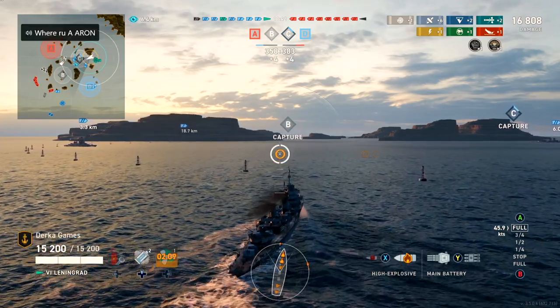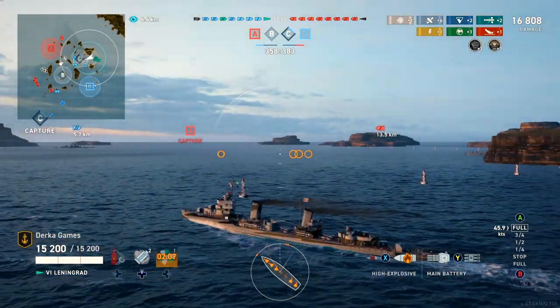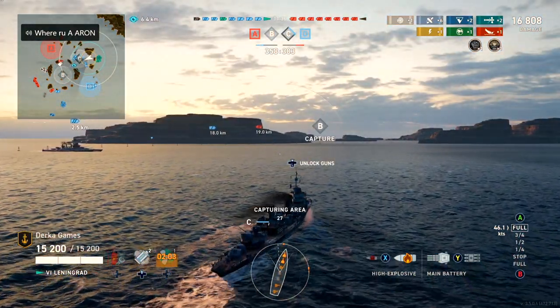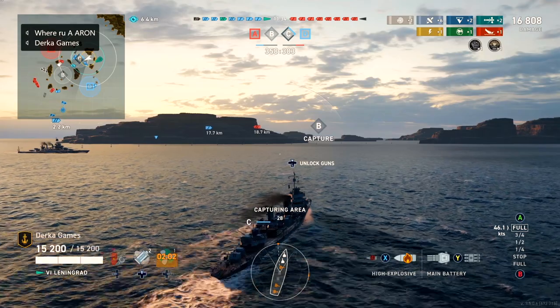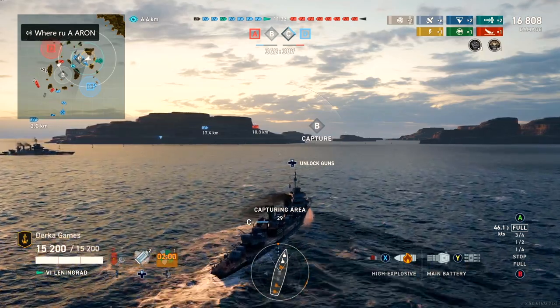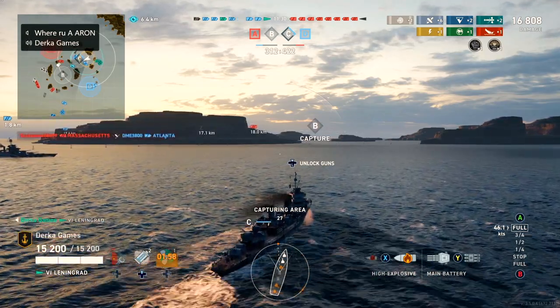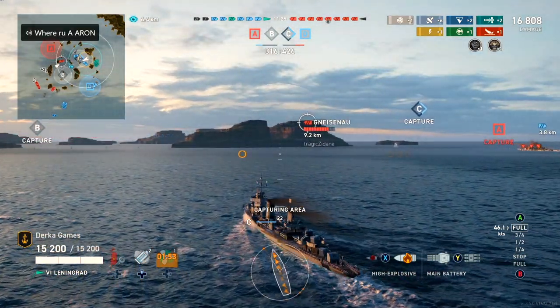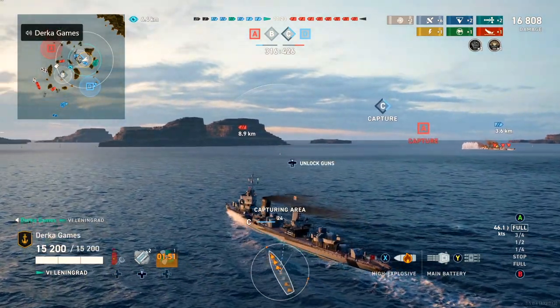When you're playing a cruiser or a destroyer, you will generally have a lot smaller caliber guns, which in World of Warships equates to being more accurate — less dispersion, higher sigma. They also have faster reloads, so the chance of getting a favorable or lucky RNG roll doesn't really matter like it does for battleships.